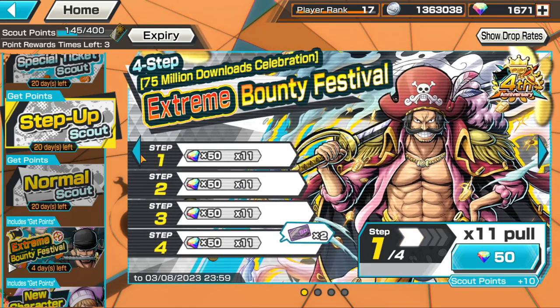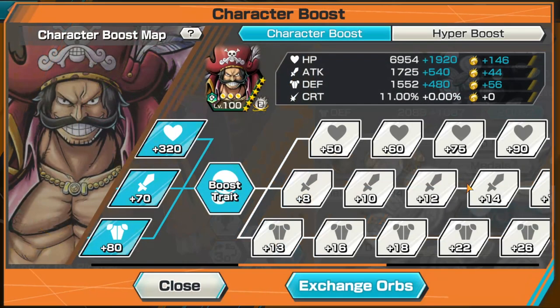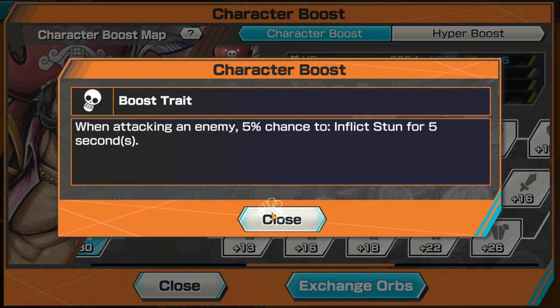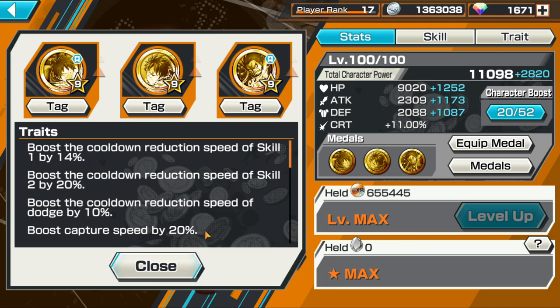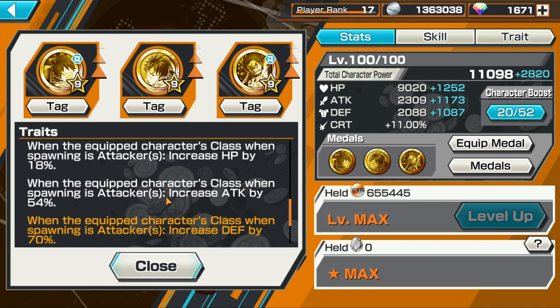Taking a look at my Roger, he is maxed with max skills, Boost 2, and all that. His Boost 2 is nullify stun — 5% chance to nullify stun — but as you guys know this 5 really feels like 99 sometimes, it's crazy. The medal set I'm rocking on him is triple Luffy with max defense, max attack, 18 HP. Pretty nasty set.